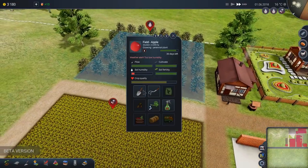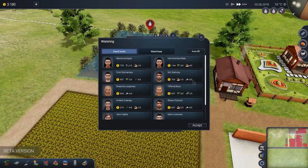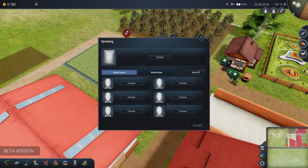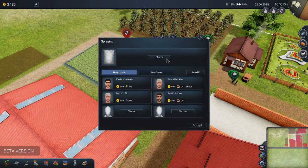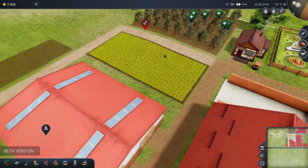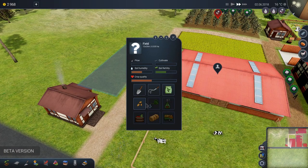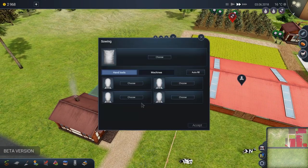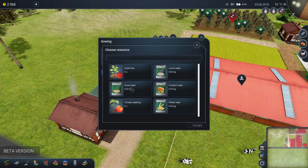Let's autofill everyone here and pray for fungus to be dealt with — let's get everyone on that. We're getting real low on cash, but we're doing it. Do we need to plow before we actually plant? Answer — maybe no, I'm not sure. Oh, there we go — pumpkin seeds! Let's grow some pumpkins.